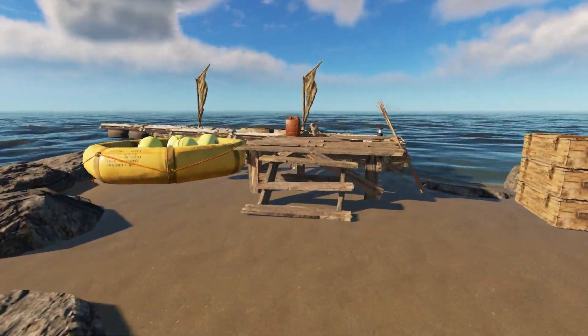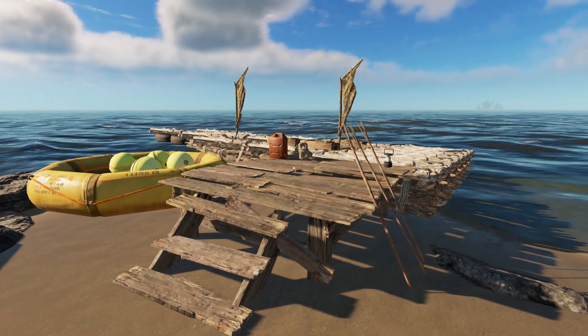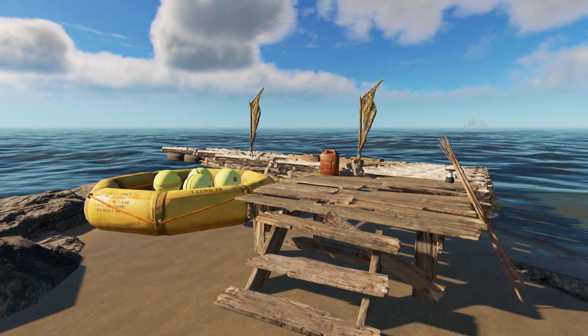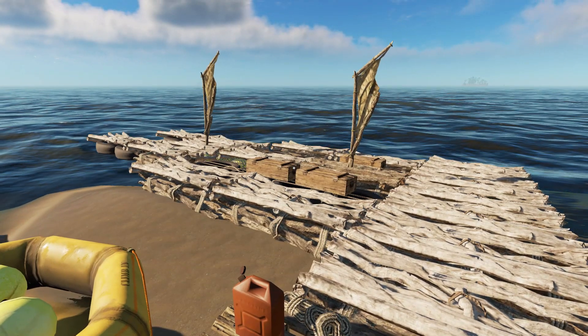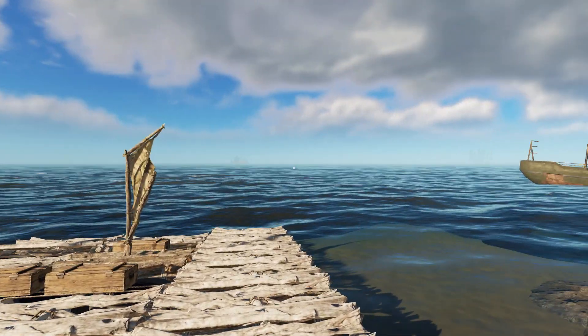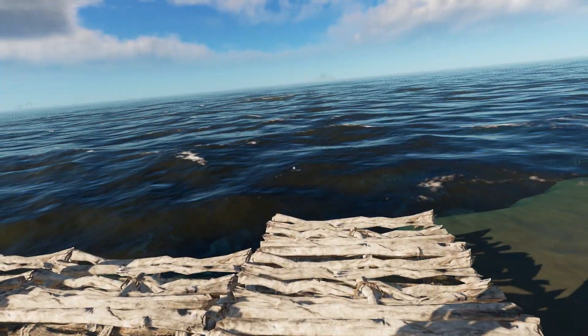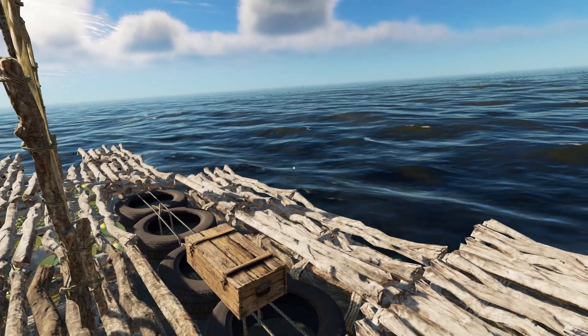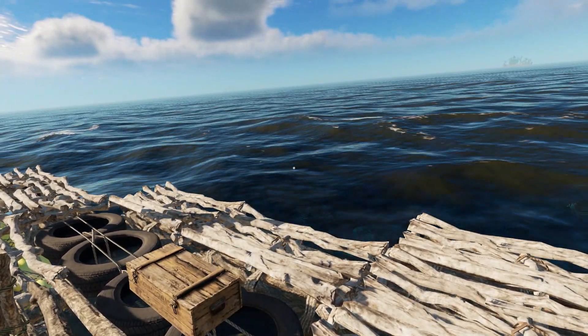The first thing I'm going to show you is this. I wanted to make a dock or something that resembled a dock, because as you can see in the background, I've made the raft a lot bigger. And when you guys weren't watching, anytime I got next to a shark — and it's not just a great white shark, the tiger sharks can do it as well — my raft just kept flipping.